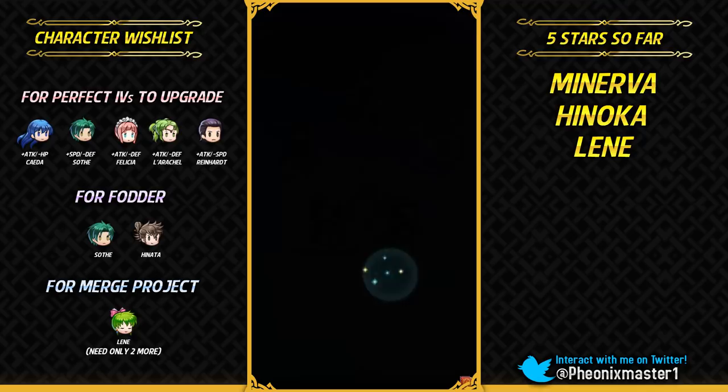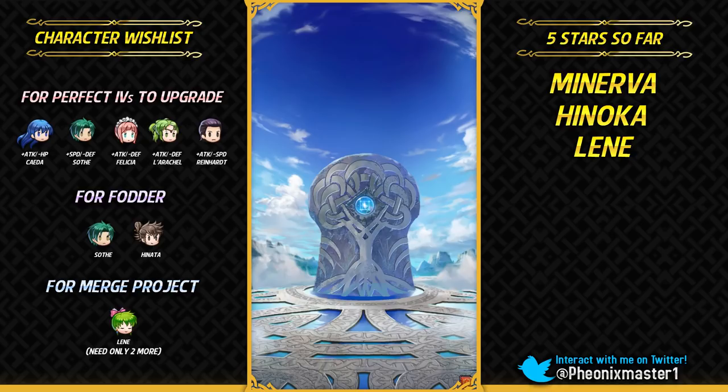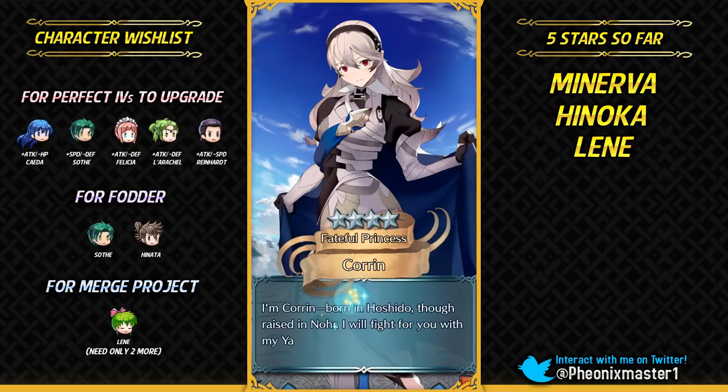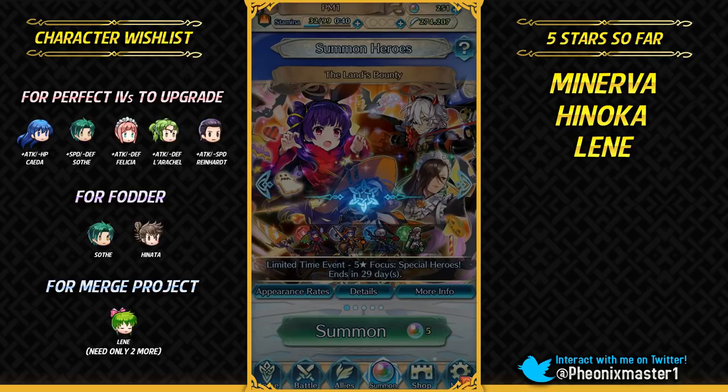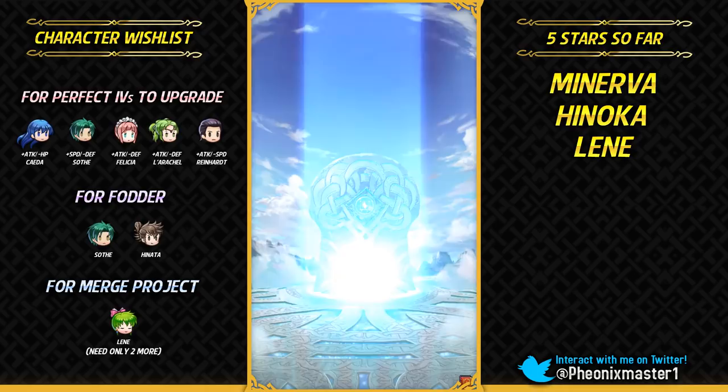She's not even a demoted unit but she showed up so many times that I just decided to merge her. Lyn has broken my pity rate — back to 3% we go. Come on Niles, can you show up? At least one focus unit. That's gonna be Corrin. I'm honestly surprised they haven't given Corrin a legendary alt seeing how popular he or she is. Probably female Corrin is gonna get the alt — probably some kind of dragon form.